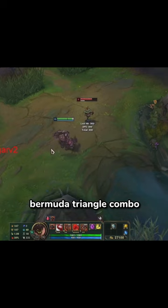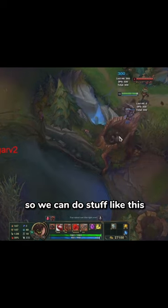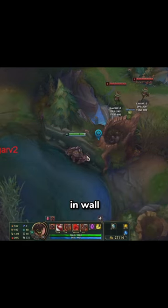And then this is Bermuda Triangle combo. You can include that with the speed ups obviously, so we can do stuff like that. And we can do Bermuda Triangle combo in wall fast edition.